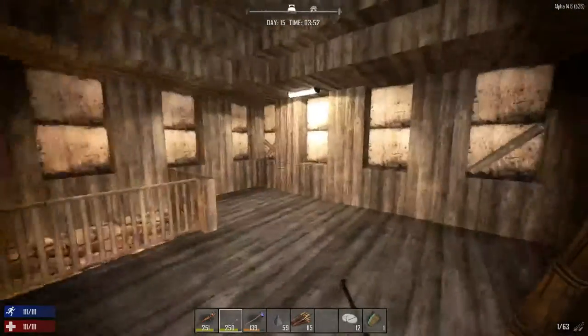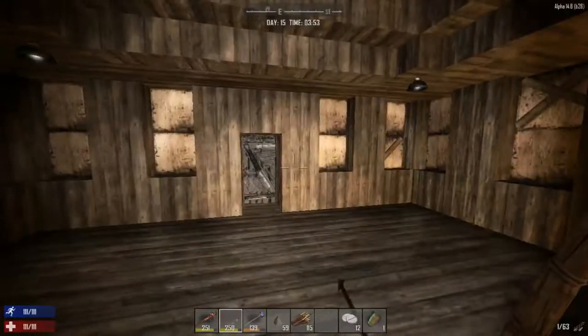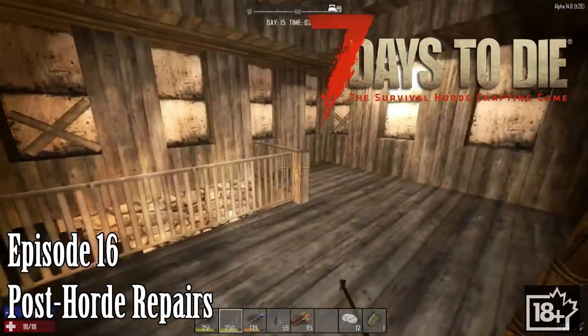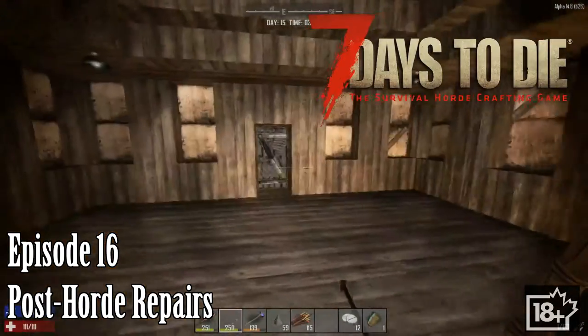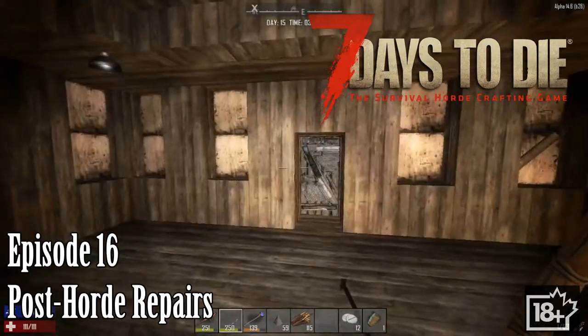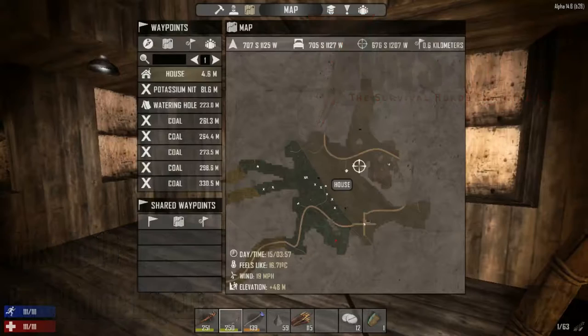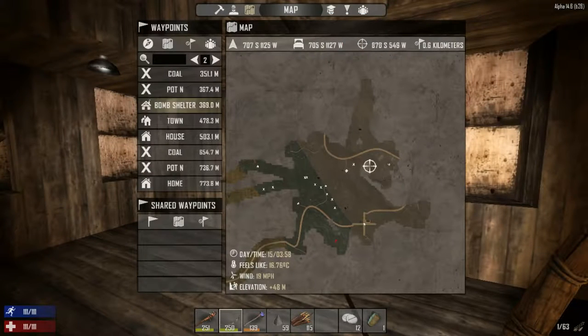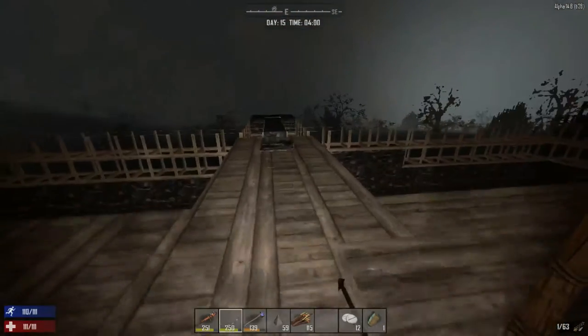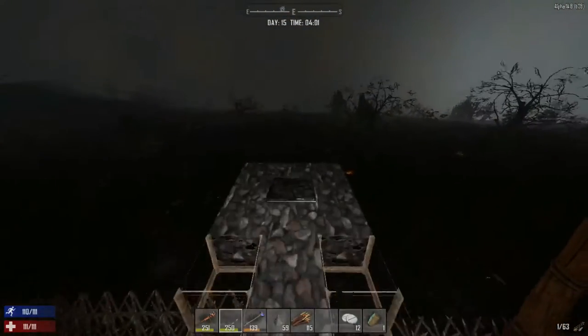Welcome back to another day of Charlotte Wars adventure in Seven Days to Die. Grab your drink and tasty treats. Today I'm going to explore around here a bit, do some looting, stay around the base, and upgrade things. We're going to see how much damage was done.